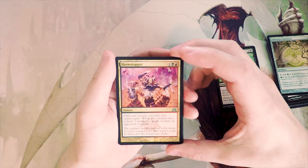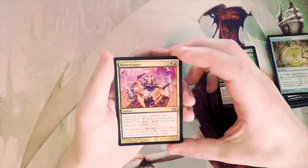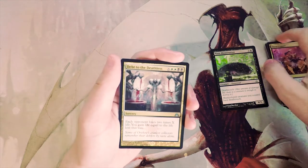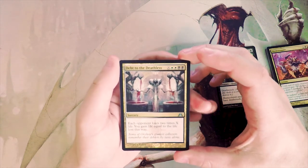Showstopper — an instant for one black and red: until end of turn, creatures you control gain 'when this creature dies, deal two damage to target creature an opponent controls.' This can definitely deal some damage, but it requires setup, and I prefer not to use cards like that.